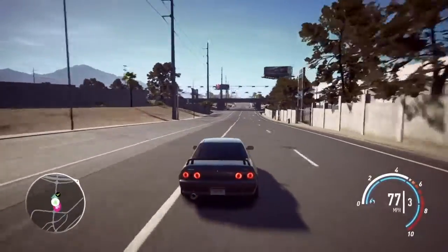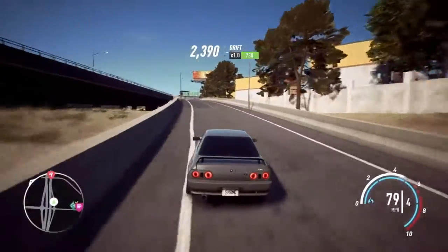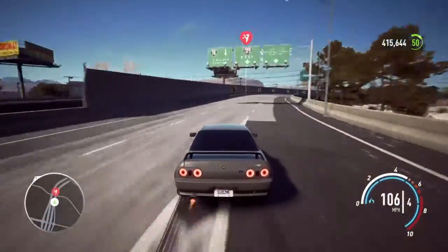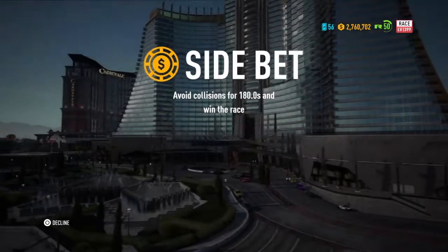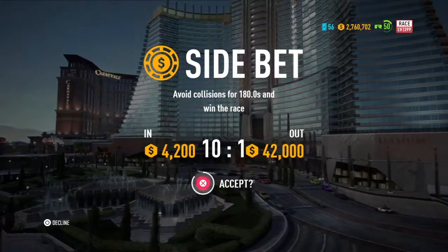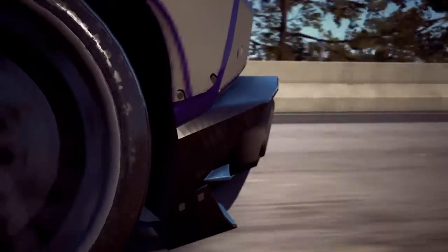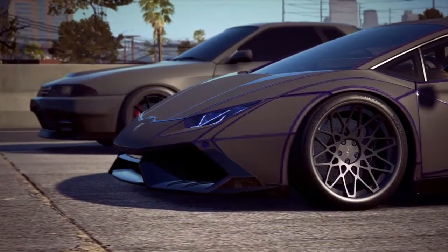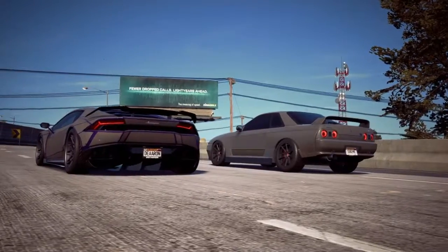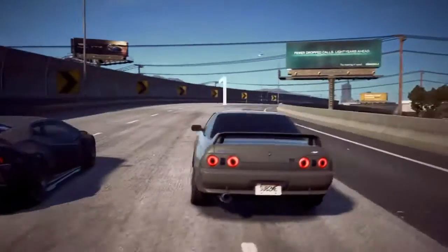Alright, so the racing has kind of the same problem as drifting — it's really easy. I have it on the hardest difficulty and I'm still dominating. The AI only catches up when I crash, and that's probably the only reason they can get close. The racing on the hardest difficulty feels like easy mode. And if you play on easy mode, you literally cannot lose.